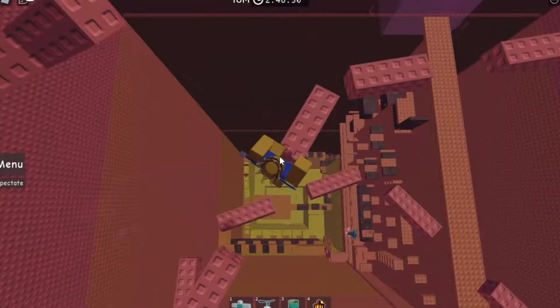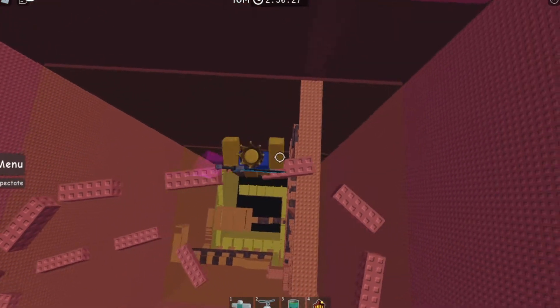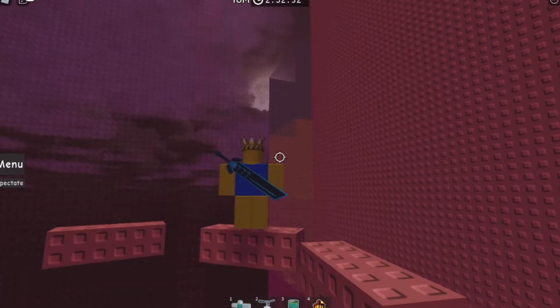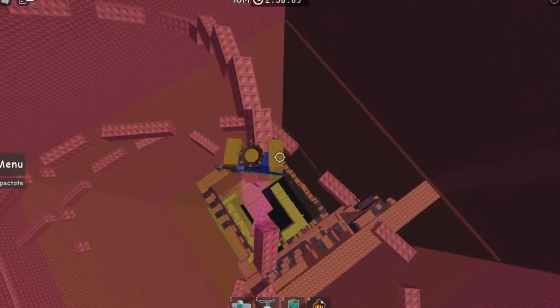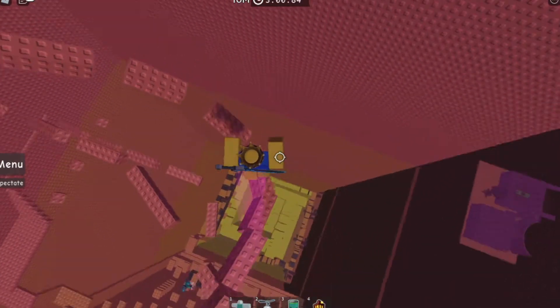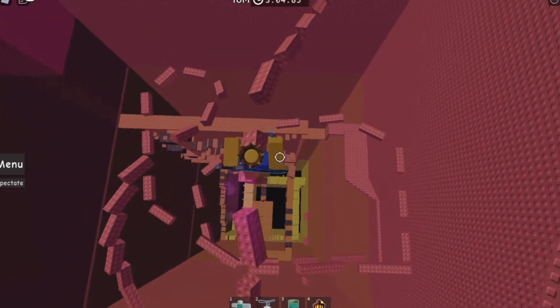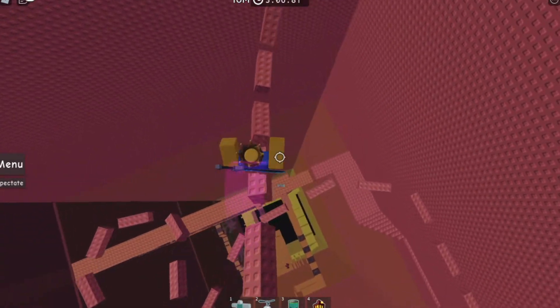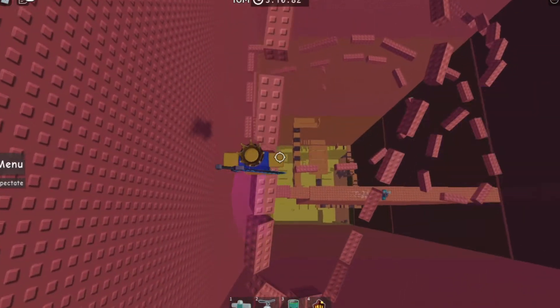Oh! That didn't happen — okay, we actually saved it. Well, that was scary. Make sure not to fail. You can actually do a shortcut up there, but I'm not going to do any skips that skip like entire floors. But if it skips like a small part of the floor, then I'll be fine with that.